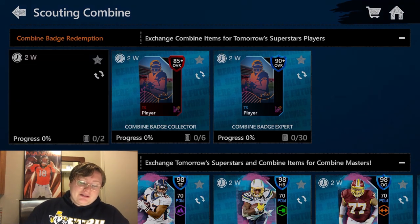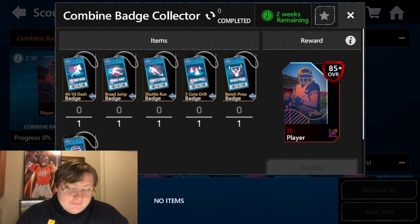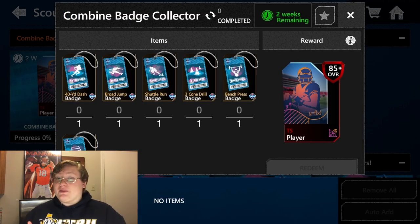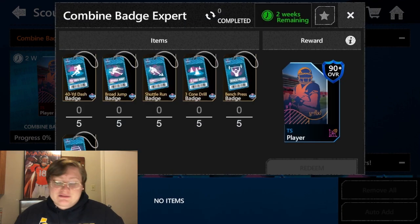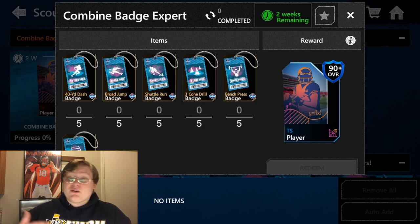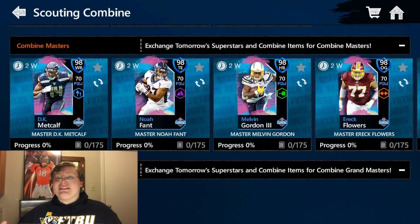Another way to get TS players is by exchanging your Combine badges. In this set, you can exchange any two Combine badges to get an 80 or higher player. If you exchange one badge from each event, you can get an 85 overall player. And if you exchange five from all six events, you can get a 90 or higher player. I recommend grinding these events evenly, then dropping badges into the set to get 90 overalls and start completing these Masters.